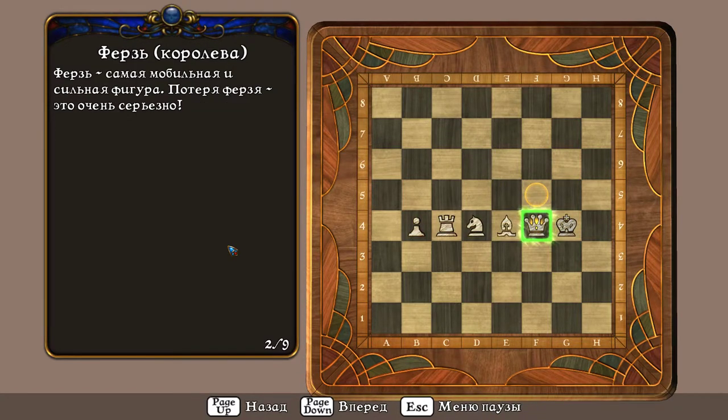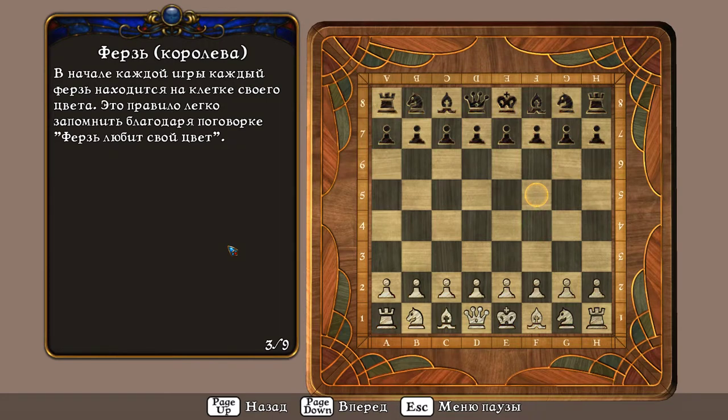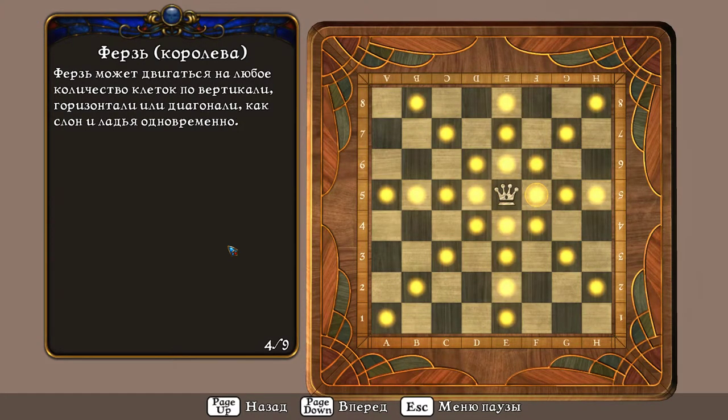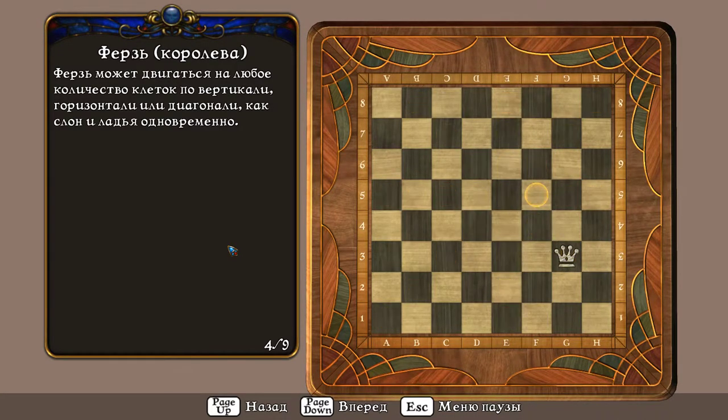Ферзь – самая мобильная и сильная фигура. Потеря ферзя – это очень серьёзно. В начале каждой игры каждый ферзь находится на клетке своего цвета. Это правило легко запомнить благодаря поговорке «ферзь любит свой цвет». Ферзь может двигаться на любое количество клеток по вертикали, горизонтали или диагонали, как слон и ладья одновременно.